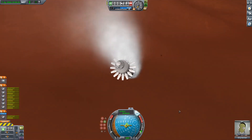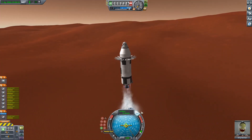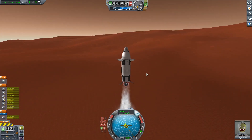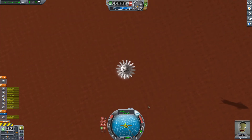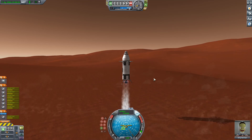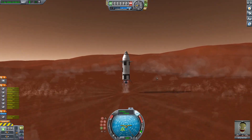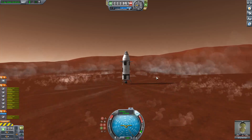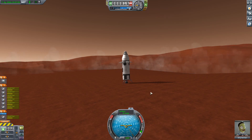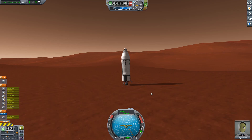Okay, now we've just started our burn to land. We have all the engines firing. We probably shouldn't have the Wolfhound, but I think I just forgot to turn it off there. Looks like we've killed all of our horizontal speed, and now we're just coming down vertically, making sure we have a nice soft landing into Duna. Don't want to be doing anything crazy. This thing is fairly top-heavy, so we also have to be worried about that. Coming in nice and slow, very slow. We have quite a bit of delta-V, so we actually do have a little bit of room to mess around with. Burn, and... Touchdown! Welcome to Duna!